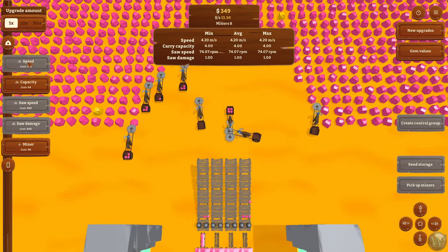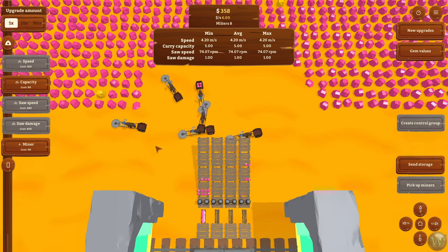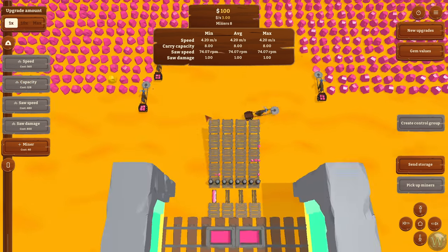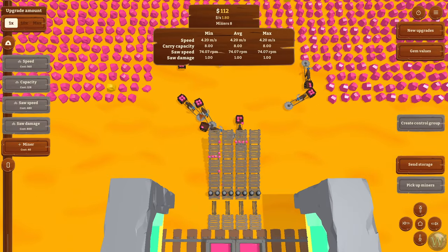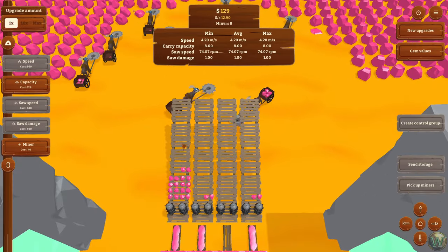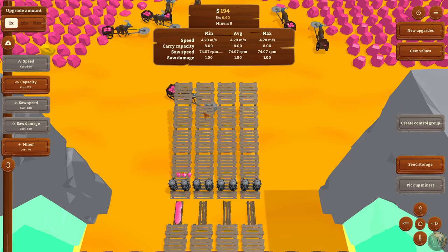We could probably upgrade them again and add another capacity. That might be useful because then they don't have to come back and forth as often. Let's just go ahead and do it four times, get them up to eight. They'll be a little more bursty then, but that's okay because the time they spend driving is time they can't spend mining and making money. So if we can balance that out, that's even better. If one of these chutes gets full, they'll just start delivering to the next chute over — no big deal.